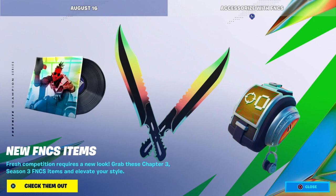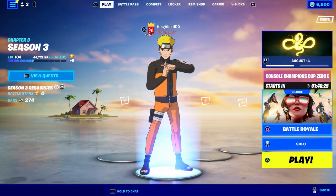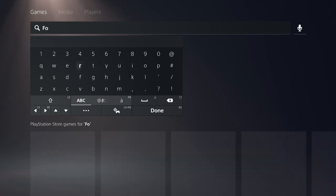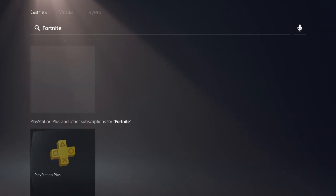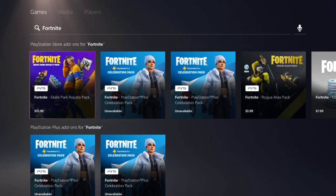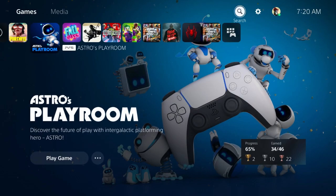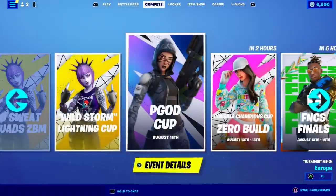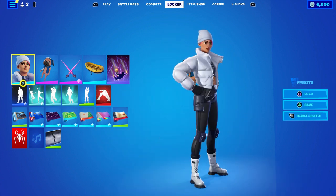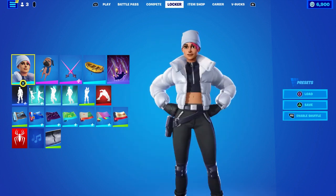Now I'll show you two skins you can get for free right now. The first one: if you're on PlayStation, go to Search and type in Fortnite. You'll see the PlayStation Celebration Pack — this is a free skin. Just make sure you have PlayStation Plus and you can get this skin for free.